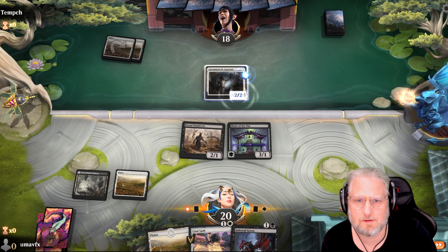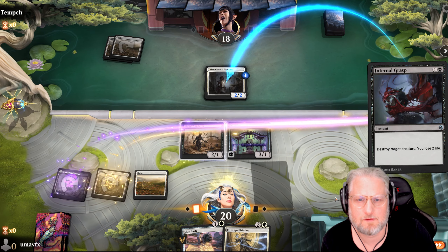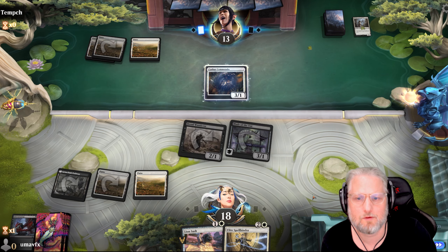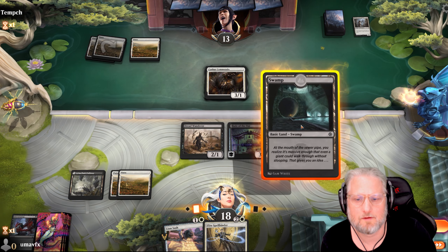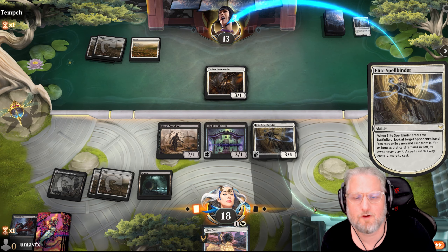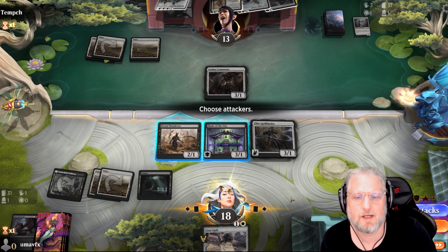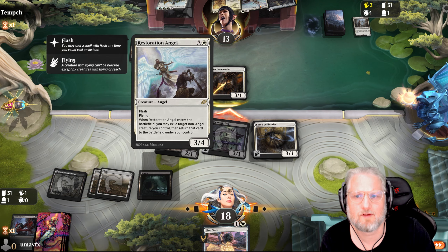Next turn we just destroy whatever creature blocker he might play. Oh yeah, 100%. I'll do that next turn. Maybe I should have played out the Spellbinder and only attacked with the one - to be even more aggro. I can trade with my one here which I probably think he will. Let's go and take a peek at his hand. He's gonna block my Wanderer and then - oh, he's on the same plan as me! We're not gonna let him have Banalish Marshal.